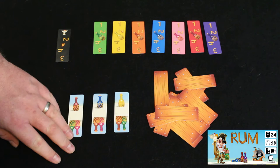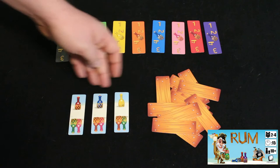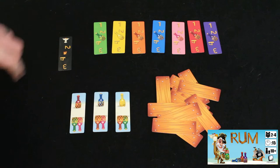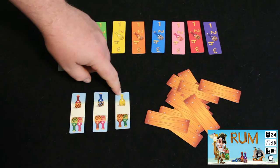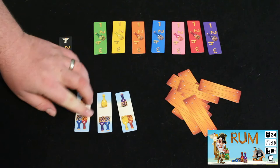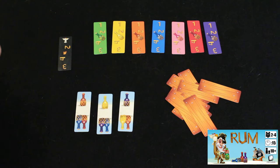Rum is a set collection game where you're trying to lay down sets of cards to claim Captain cards, which are of increasing values over the course of the game. You have a facedown pile called the Shipwreck, three face-up cards called the Beach which is a common area everyone can take from, and the Castaway Clock. Each player starts with one card in hand. On your turn you can either take a card — drawing from the Shipwreck or taking a face-up Beach card, which then gets replaced by a facedown card — or you can play a set to claim one of the Captain cards.